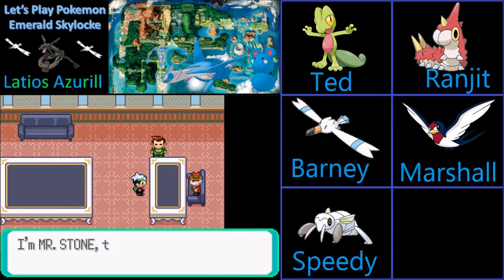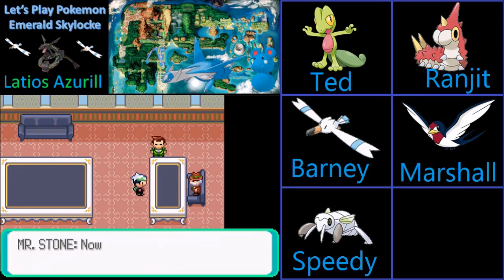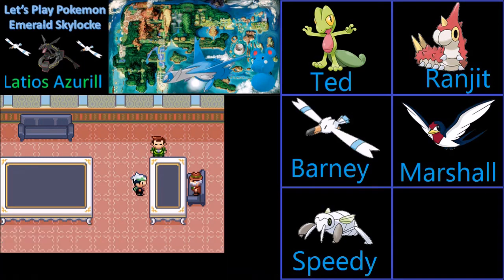I'm Mr. Stone, the president of Devon Corporation. I just got a word about you — you saved our staff not just once, but twice. I have a favor to ask: could you stop off in Dewford Town and deliver a letter to Steven? Sure, I'd be happy to deliver all your stuff — I guess I'm just your servant that you don't even have to pay. You're just going to give me this little PokeNav. I already know the Hoenn region, I don't need a map — all the match call is going to do is have people randomly call me.